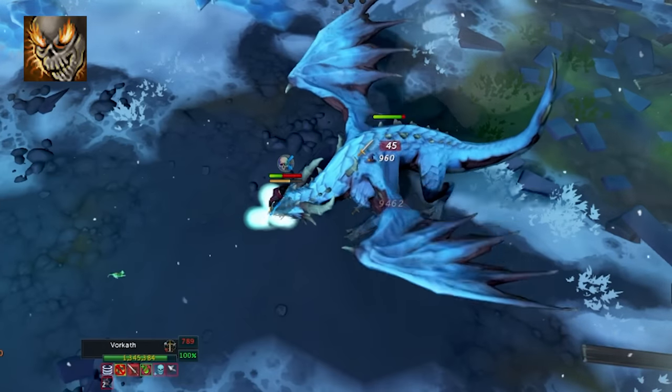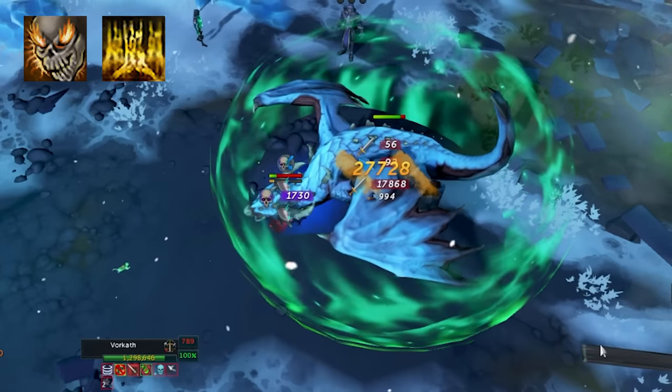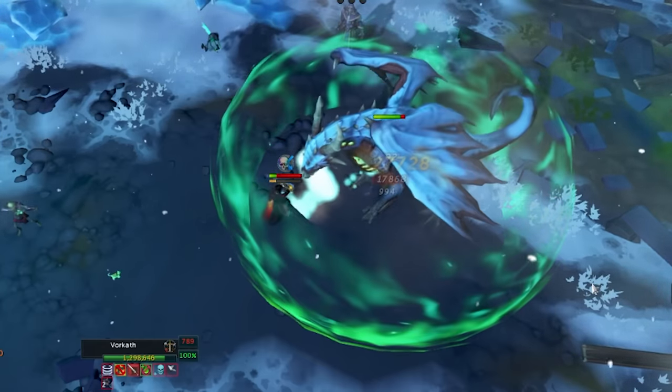To compensate for this extreme power spike, Greater Fury now has a 15-second cooldown. This is extremely powerful and should always be comboed with a high-hitting ability.